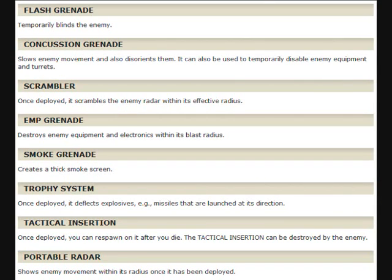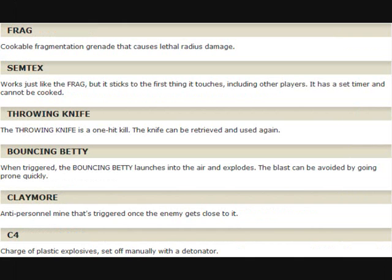Now into the Tactical Equipment. You have Flash Grenade, Concussion Grenade, Scrambler — which is like a Jammer from Black Ops — EMP Grenade which disables enemy equipment and electronics, Smoke Grenade, Trophy System which detects and deflects incoming explosives, Tactical Insertion like in other Call of Duty games, and Portable Radar which is just like a Motion Sensor from Black Ops. For lethal equipment, it's mostly the same stuff as Modern Warfare 2 — Frag, Semtex, Throwing Knife — the Throwing Knife is just like the normal one from Modern Warfare 2. The only new thing is the Bouncing Betty, which is pretty good. You walk over it and it's pretty much definitely going to be a kill.